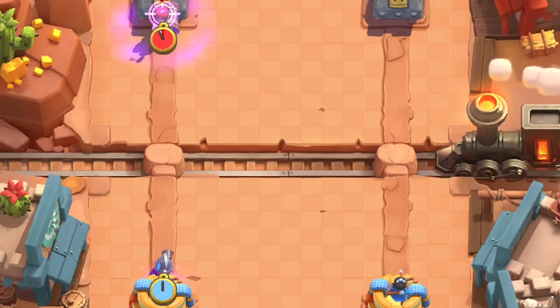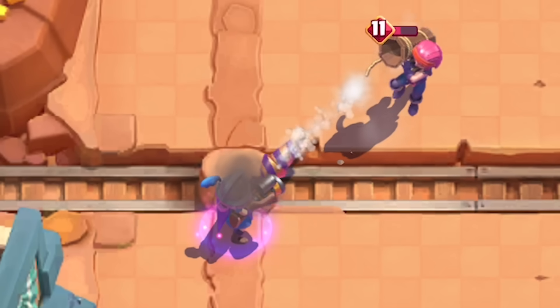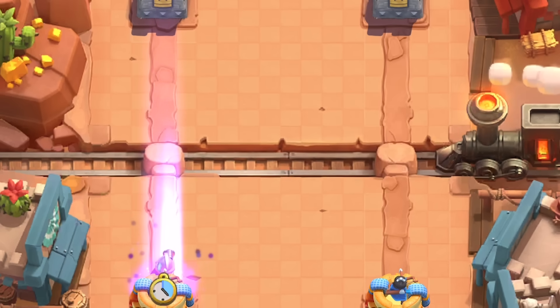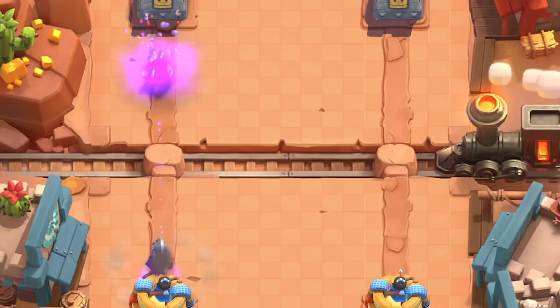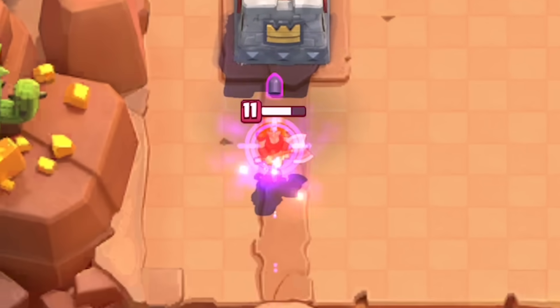The damage on sniper bullets is higher than normal shots, allowing it to one-shot things like Firecrackers when a normal Musketeer wouldn't have pulled that off and would need two shots. The one-shotting stops at Bomber, so that shows that the bullet deals a little bit less damage than Arrows.